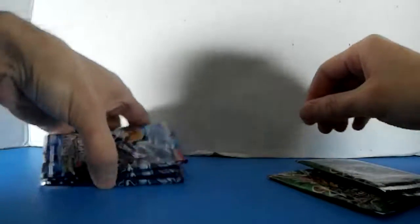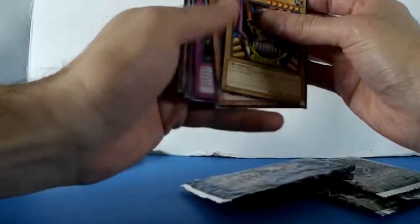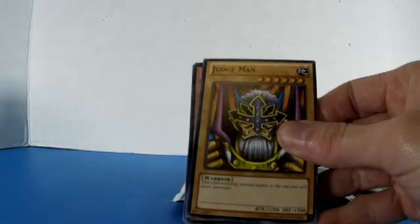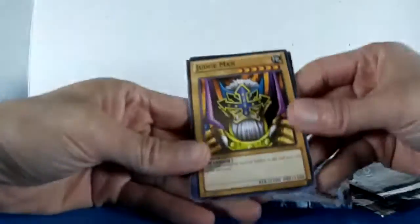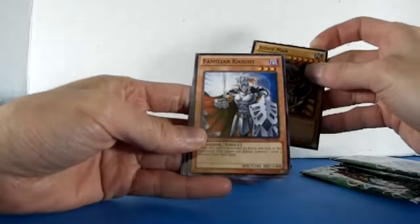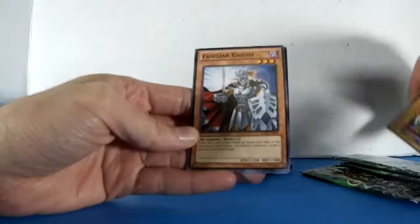All right, let's start with the Kaiba cards. Let me make it a little more bright. All right, Junk Gardna — this one is pretty common. Nothing special there.